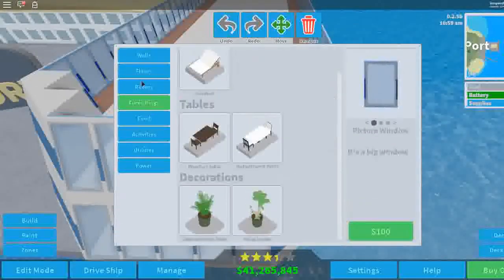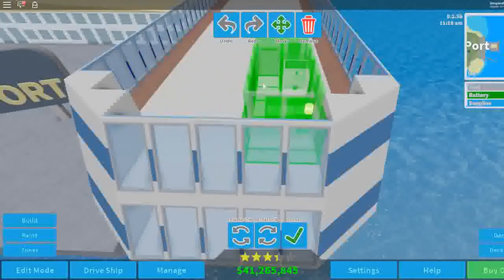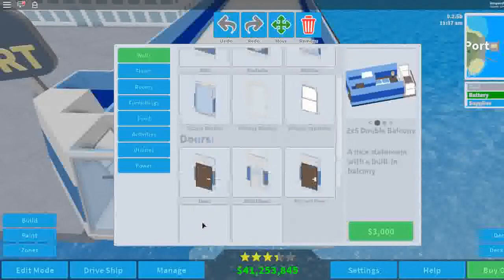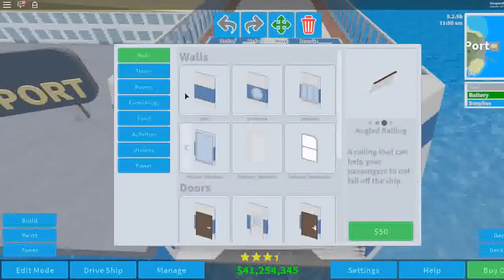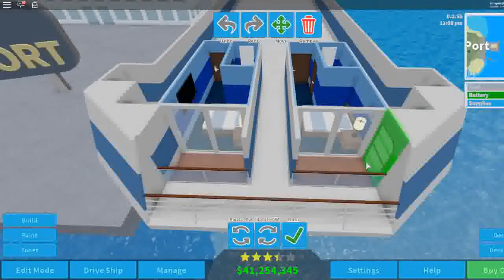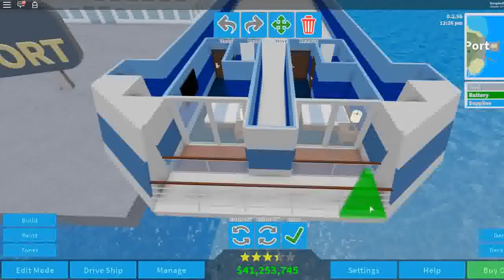I'm actually probably going to use this ship for a while because there's no Albatross and I'm kind of bored with the Cormorant, Osprey and stuff. Why don't we play around with this? I think I'm going to keep the ship. Now we're going to go back to our angled wall here and put that there, there, there, there, then come down here. Let's put this here, then switch back to our normal wall and rebuild that.